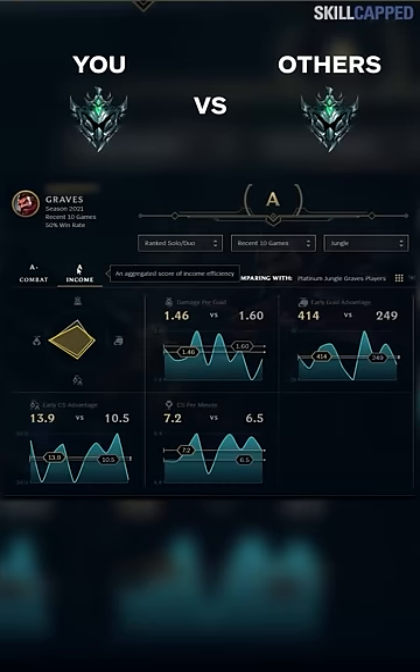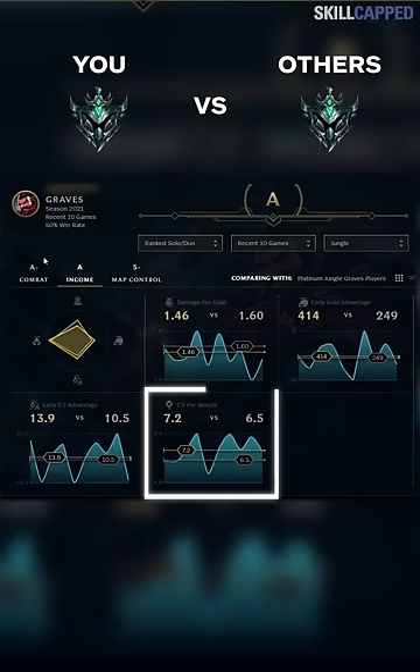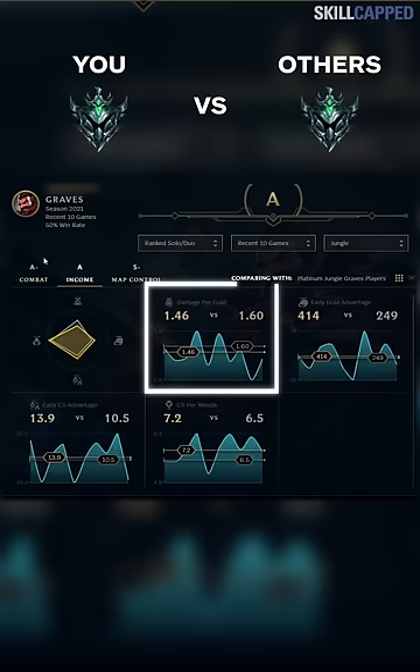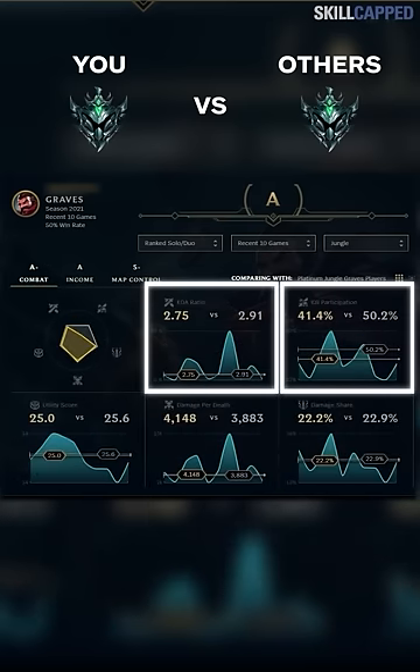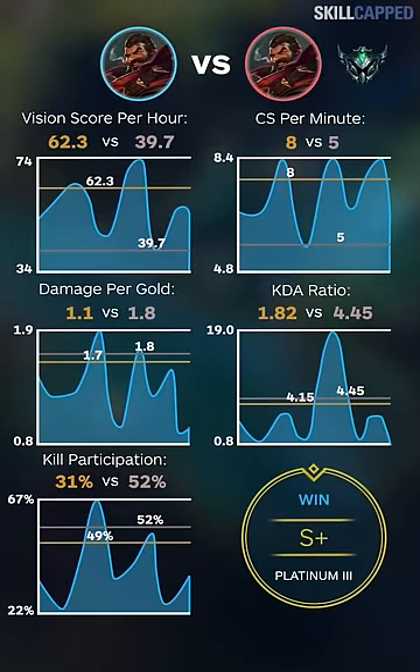Riot then compares these three scores to the average performance of players in your rank on the same champion and role. We can see that this Platinum Jungle Graves has a better vision score and CS per minute than players in their rank, however are lacking in damage, kill participation, and KDA. They should look to increase these stats while keeping the others the same if they want to get an S+.